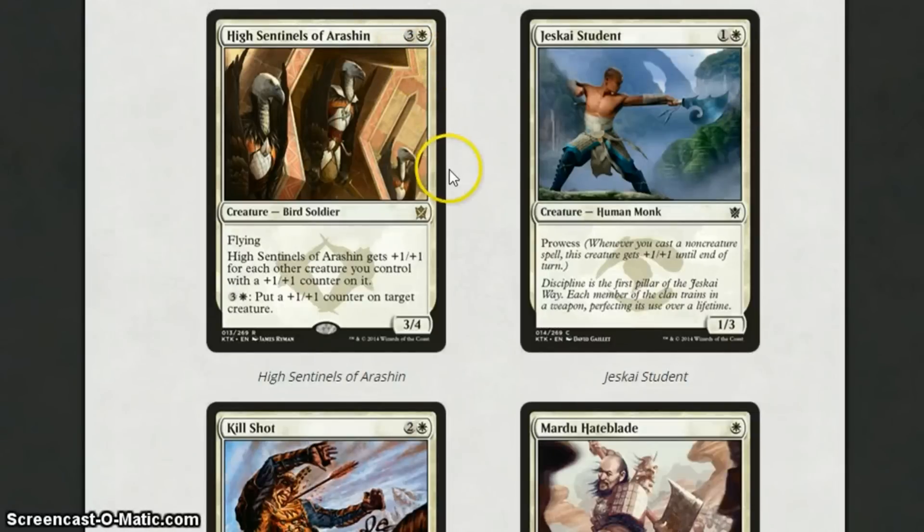High Sentinels of Arashin is 4 mana for a 3-4 with flying. It gets +1/+1 for each creature with a +1/+1 counter on it. For 4 mana you can also put a +1/+1 counter on target creature. This card is pretty good — it's pretty evasive, and it would be good without the activated ability. But with it, every time you put a +1/+1 counter on another creature, this gets even stronger as well. So if you pay 8 and put two +1/+1 counters on other creatures, it gets +2/+2 as well. Pretty good card.